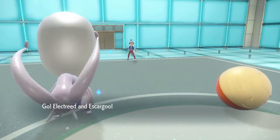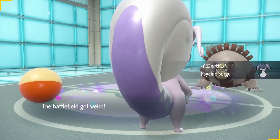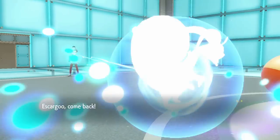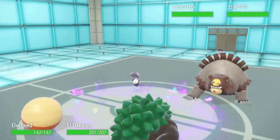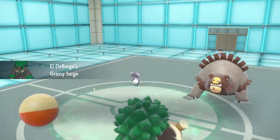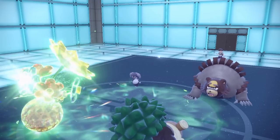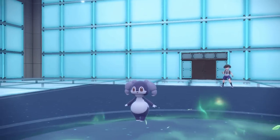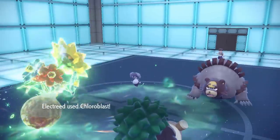Having said all of that, Chloroblast can still be a very fun and powerful move in doubles battles because there are ways you can maximize its potential. The main combo I think is super good with Chloroblast is to pair it up with Grassy Terrain. Grassy Terrain boosts the power of Grass type moves, so that takes Chloroblast up to around 200 power, which is crazy strong.